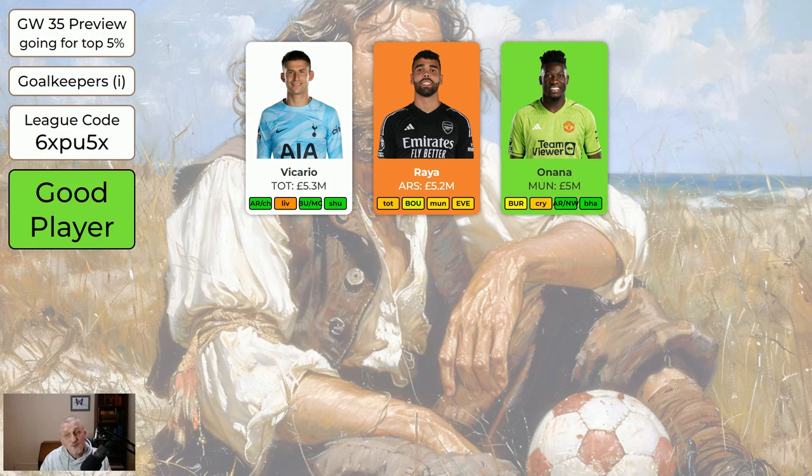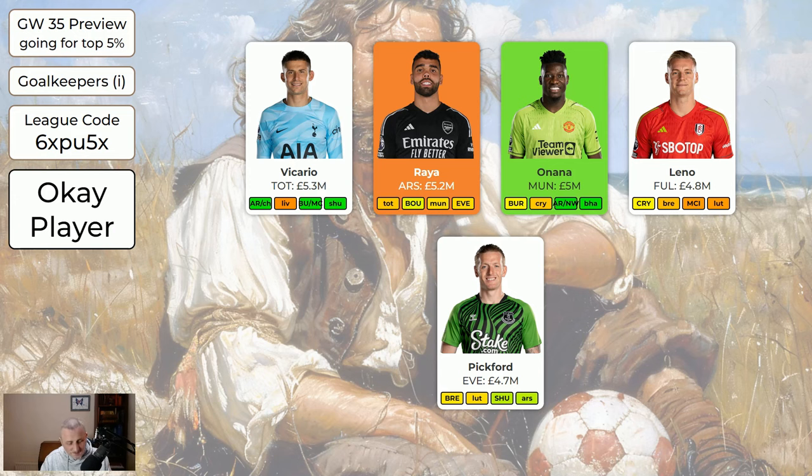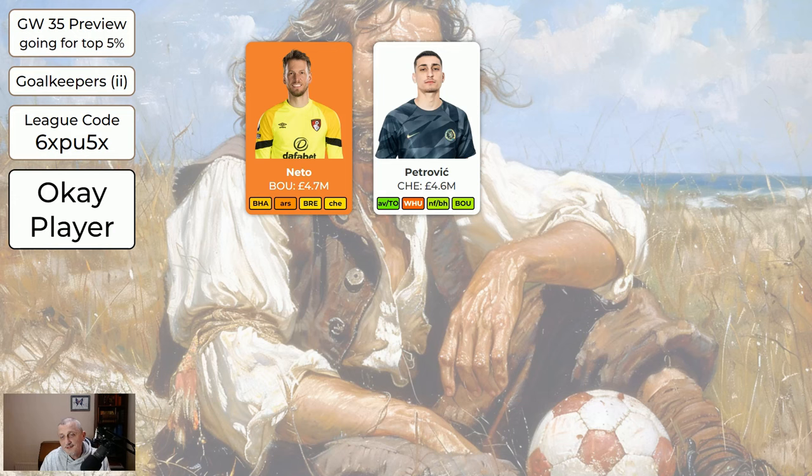Onana is a good keeper to get and he's got a double in game week 37 — home to Burnley this week, so a reasonable chance of a clean sheet there. Leno's all right — home to Palace this week. Pickford: if you watch me enough you know that I like Pickford as a keeper. He's at home to Brentford this week, then he's got Luton, then away to Sheffield United, then he's got Arsenal. If you've got Pickford, absolutely worth keeping him. Neto didn't get to play last game week and his remaining fixtures aren't great. If your other keeper's a good keeper you don't need to waste a transfer on him, but if your other keeper's dodgy it will be worth taking a minus four to replace Neto.